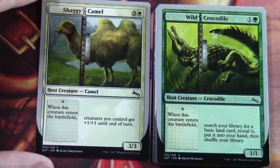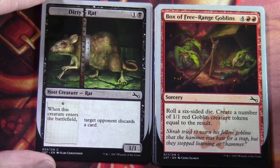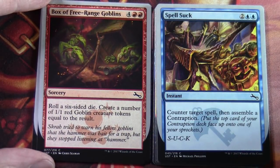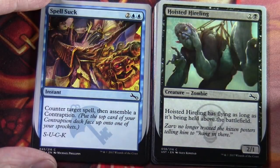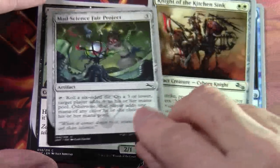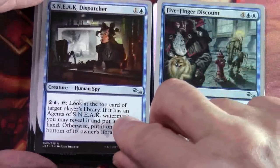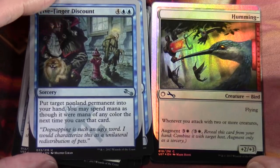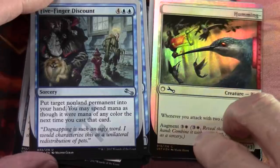Shaggy Camel. Wild Crocodile. Dirty Rat. Box of Free Range Goblins. Spellsuck. Another card that references contraptions. Hoisted Hireling. Mad Science Fair Project. Night of the Kitchen Sinks. Moving on to our uncommons: Sneak Dispatcher. Fine Finger Discount. And we have another foil here — it's Humming, and there's another half to this. It's a creature bird with flying.